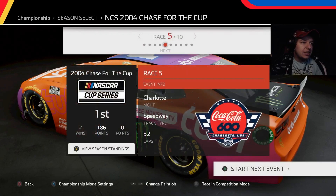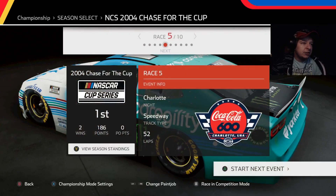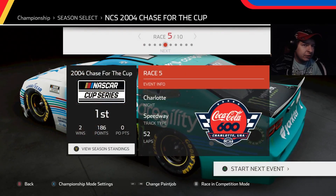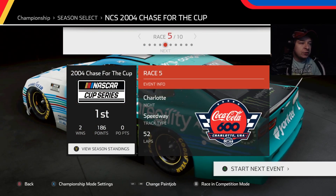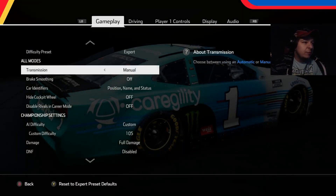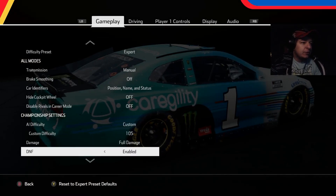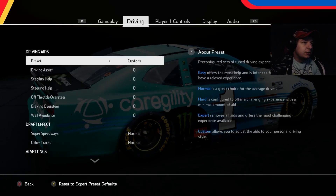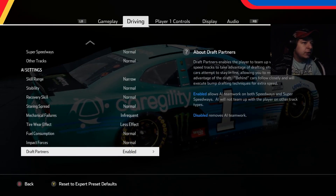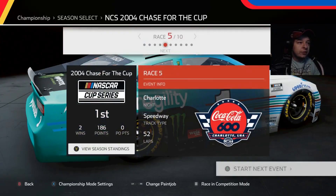We'll change our paint scheme to the York till livery and just go from there. Settings are the same as usual. I don't know why every time I go to this it changes the DNFs, so we'll enable that. Everything else should be kept on. All done, we'll just jump straight into the race.